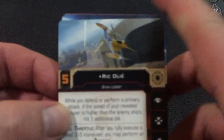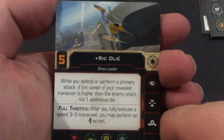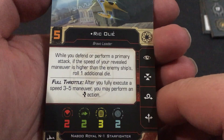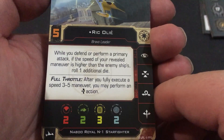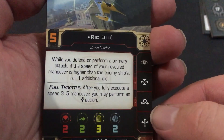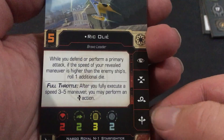Let's look at the cards. Let's see what we've got. Rick Oli. Let's see what the ship's got in here first — hopefully I pronounce these names right, but you never know. Three hull, two shield. You can do focus, target lock, barrel roll, or boost. You've got Full Throttle: after you fully execute a speed three to five maneuver, you may perform an evade action.